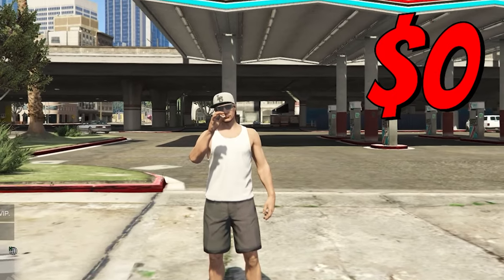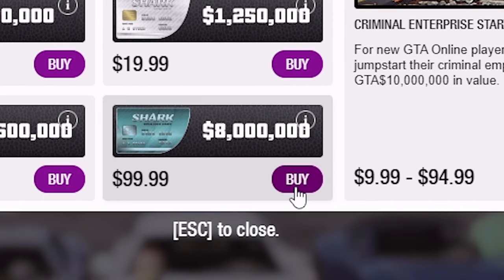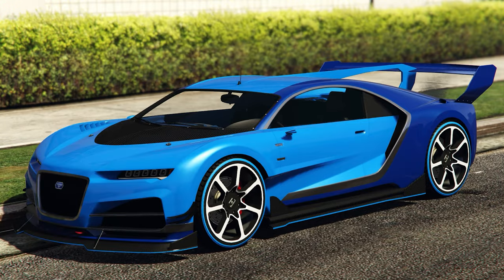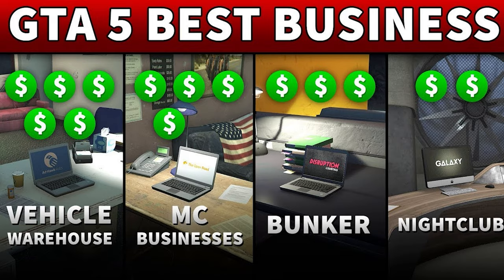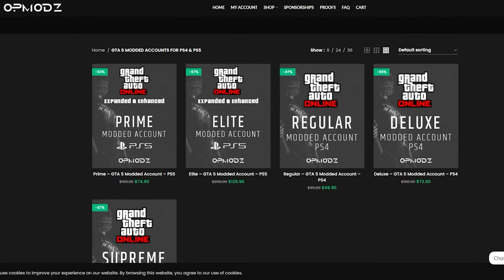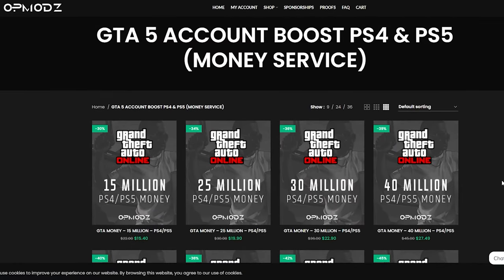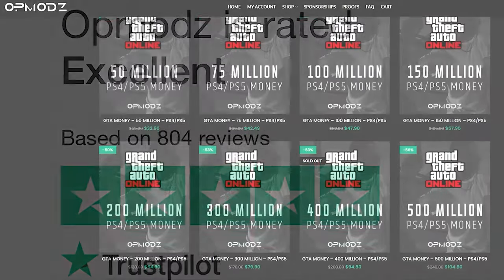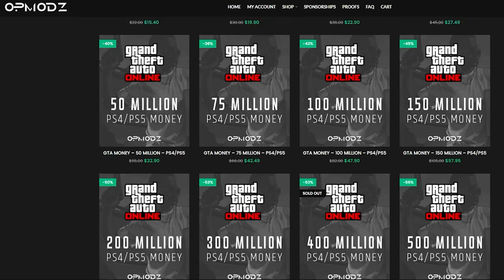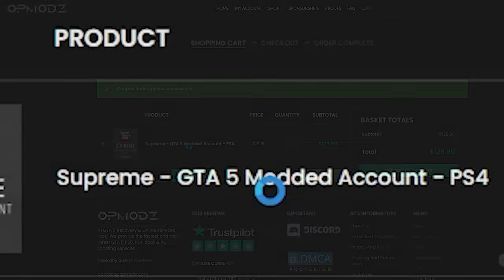Have you ever been broke in GTA and just wish you could go from nothing to rich without spending a bunch on Shark Cards that go from $99 just to a million? That could probably get you a couple cars, maybe some buildings and businesses, but nothing to what you actually need. Luckily, we have OP Mods — a GTA 5 money account and services website that's really trustworthy. They show proof of work, have a five-star rating on Trustpilot, and are cheaper than other GTA 5 competitors. You can even use code 'discountlegit' for a 5% discount on all your purchases.